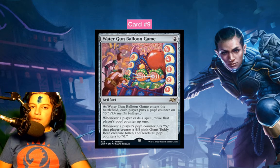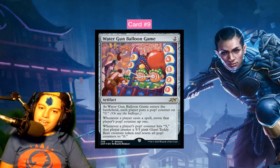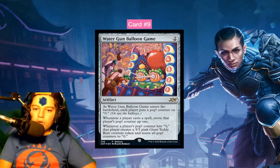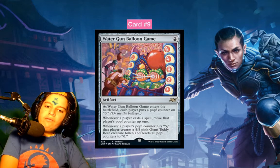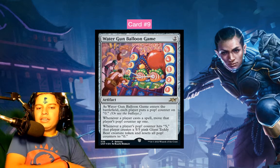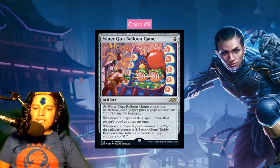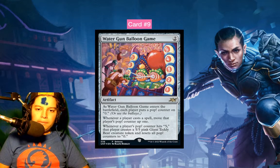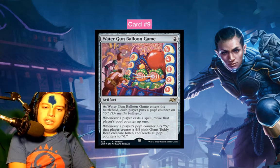They're reprinting Water Gun Balloon Game as the release promo. Every 5 spells cast — not just your own, all of them combined — the fastest player to reach 5 gets a 5/5 Teddy Bear and then everyone resets. So you just have to try to cast 5 spells as fast as possible. The original game is similar — you compete with others to see who wins and takes home the prize.